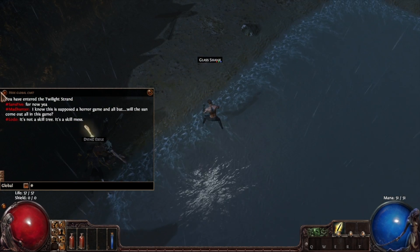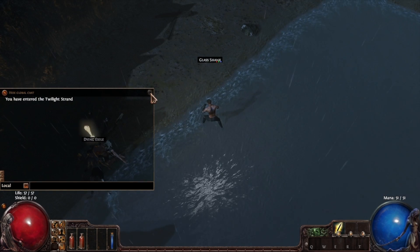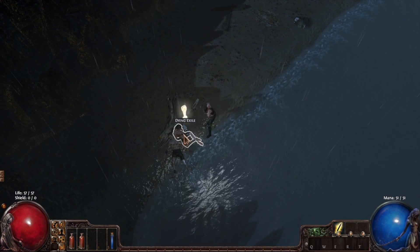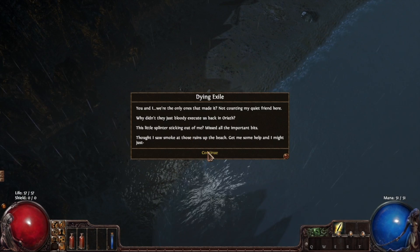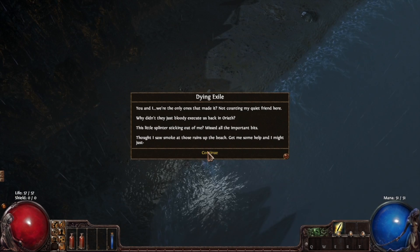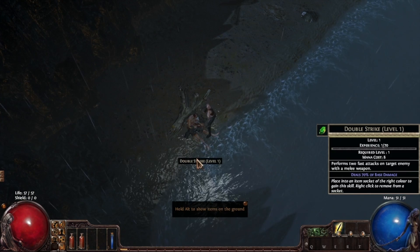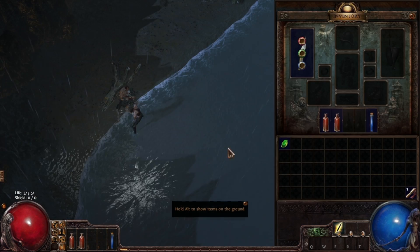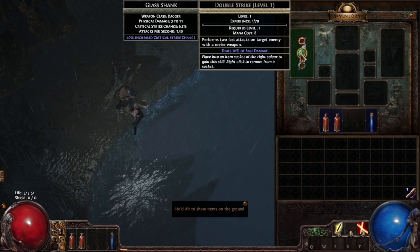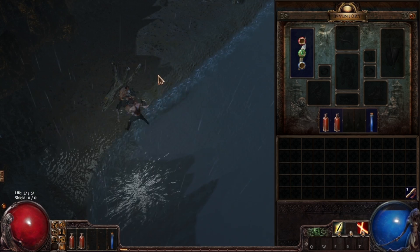We're going to pick up this glass shank as soon as I close the global chat down — they don't allow us to show that. Let's pick up the first weapon, it's sort of a dagger thing. The whole idea with The Shadow is that it's a little bit of a stealth class with some trapping, kind of like the Demon Hunter in Diablo 3. The active skills are gem based in this game, kind of like the Materia in Final Fantasy 7.